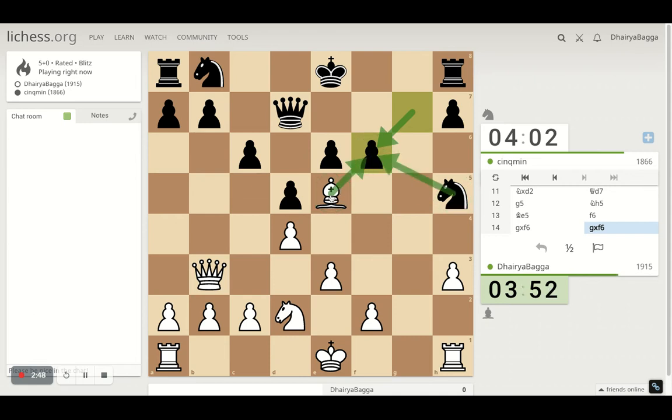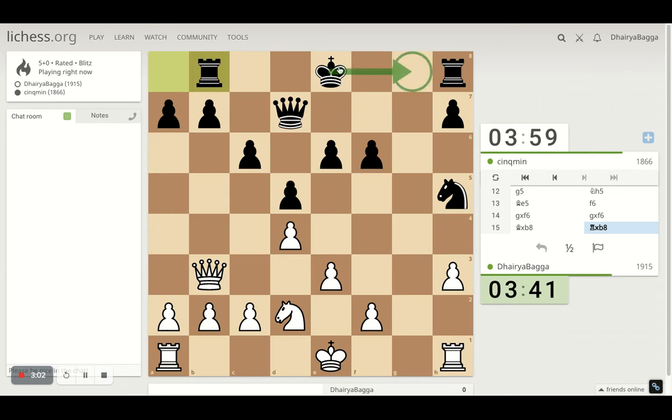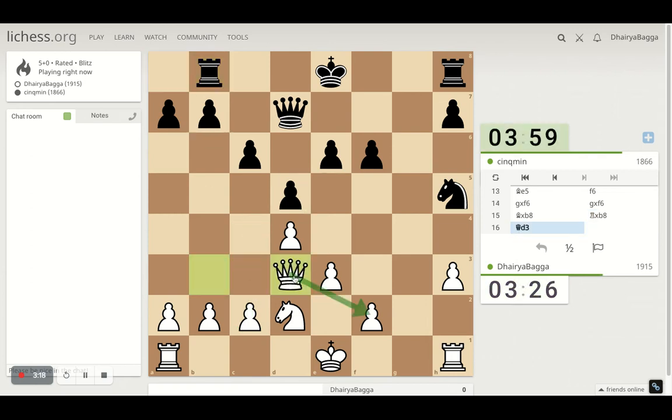My opponent will not castle on this side because it's completely opened. I can spoil his castle on the other side of the board as well - now my opponent cannot castle in this game mostly, because this would be bad for my opponent. Knight here, or I just go with my Queen straight away. I will just reroute my Queen attacking the Knight maybe.